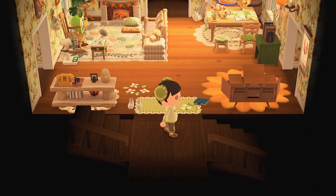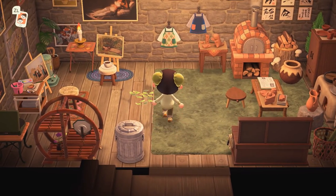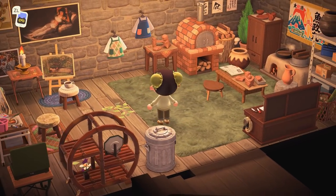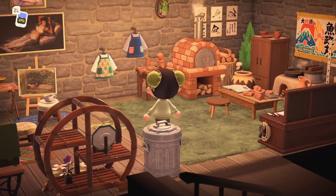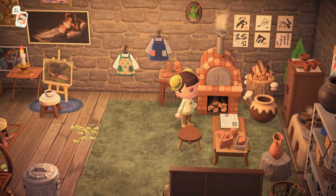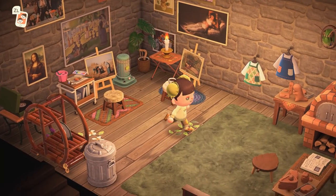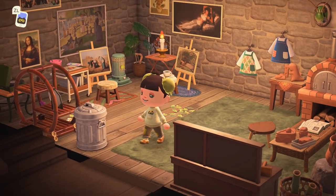We're heading downstairs now to see the basement. It's so cute — this feels very witchy again, and it has more of a cottage feel which is perfect for the basement. A little pottery area and a painting area — very studio-like. I really really like this.